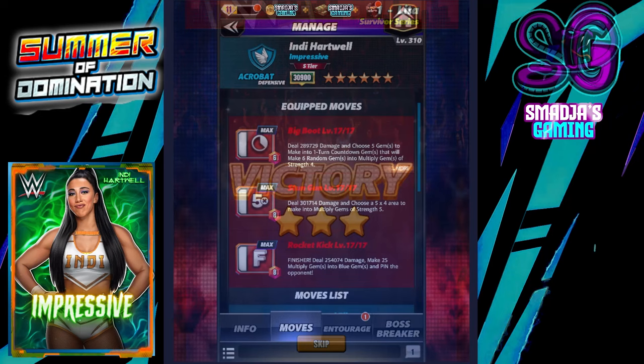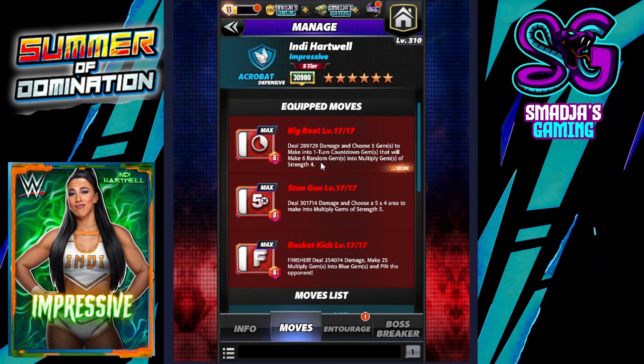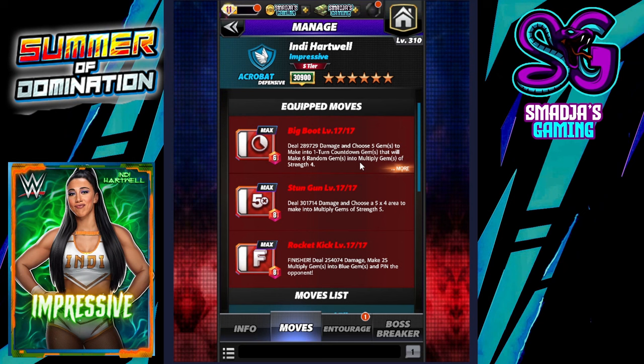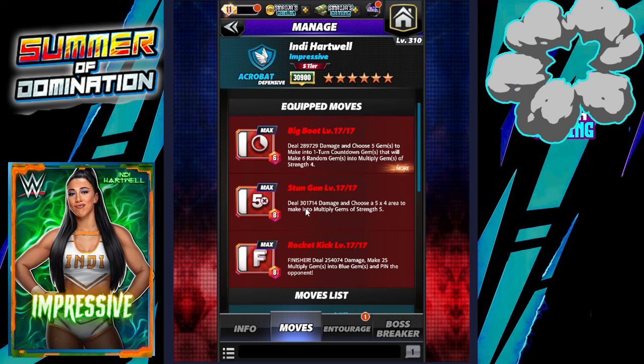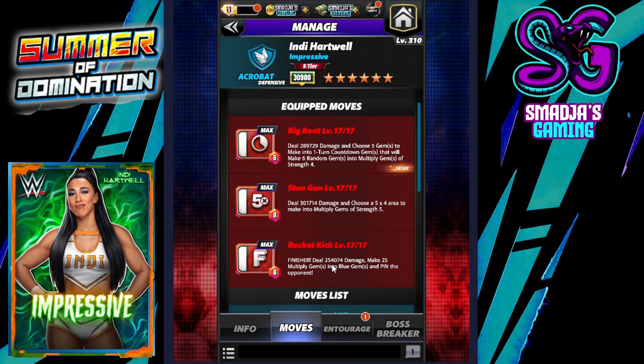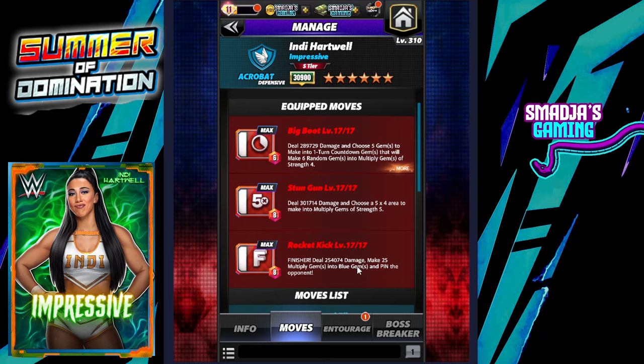Let's take a look at a second build for Hartwell. The triple red big boot deals 289,729 damage and chooses 5 gems to make into a 1-turn countdown gem that will make 6 random gems into multiplied gems of strength 4. The stun gun deals 301,740 damage and chooses a 5x4 area to make multiplied gems of strength 5. The rocket kick finisher deals 254,074 damage and makes 25 multiplied gems into blue gems.